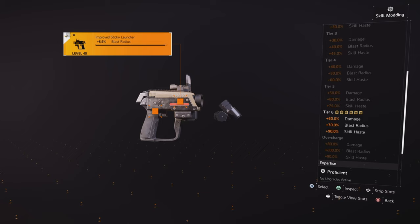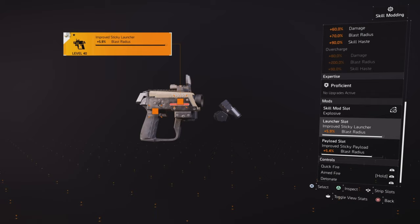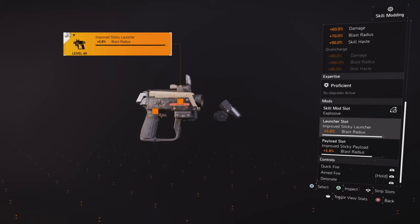Like when we run into rogues, as we did in the mission I was running, I'll pull out the mortar turret and it does work very well. And that's the build.